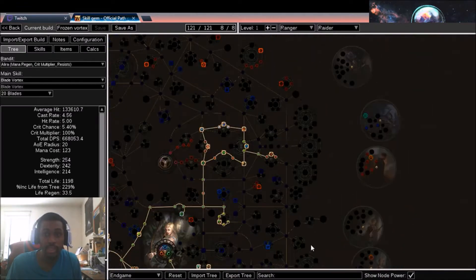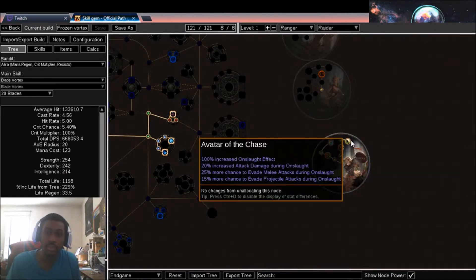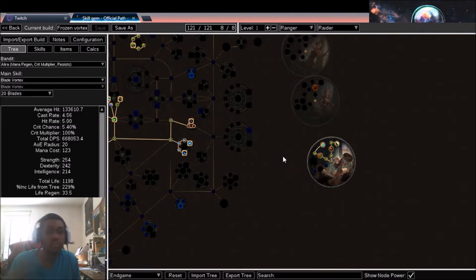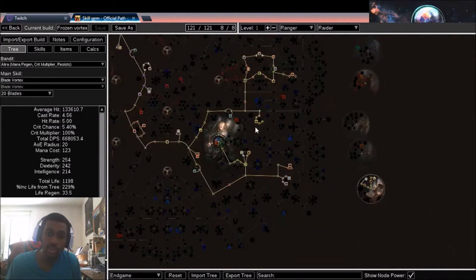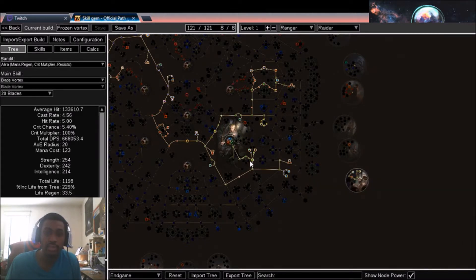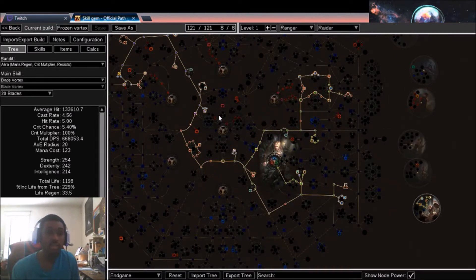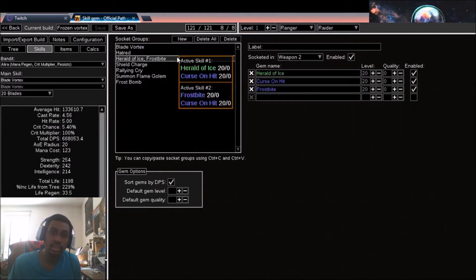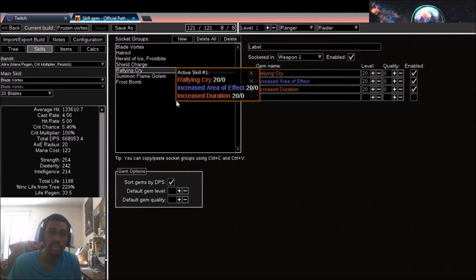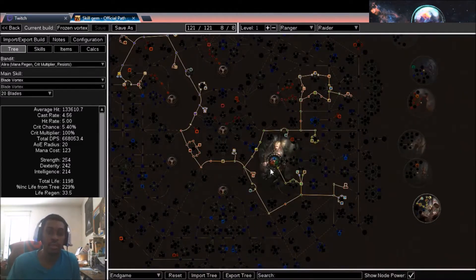When I originally made this build I started in the Shadow tree, but as I looked through the ascendancy classes I realized the increased elemental damage and chill effect from Raider made it even more comfortable. I also needed a specific node that's easier to reach from the Ranger start. Better health was more comfortable for me too, so I switched to Raider. Now my whole skill tree is planned out — all the skill gems, buffs, how everything works together, movement abilities — everything is set to go.